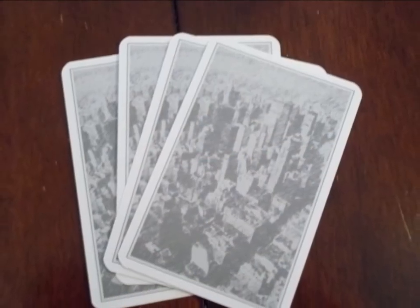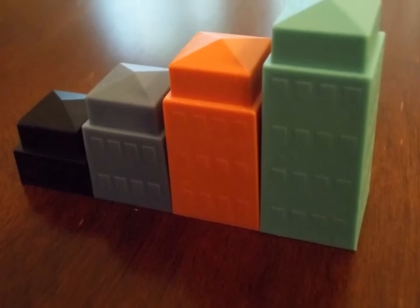Before the start of the game, deal 4 cards to each player, then select a start player, and they receive the yellow start player marker. The game plays slightly differently with each number of players, but we will take a look at the 4 player game.